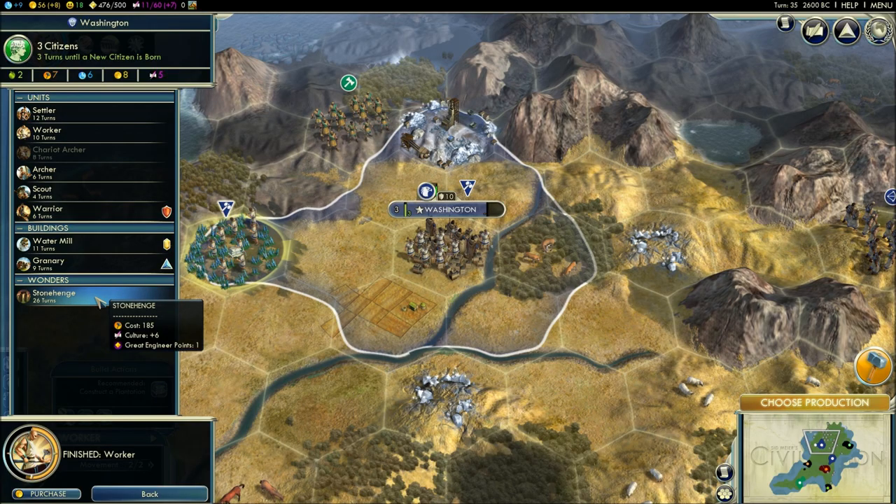Wonders are another type of building, except they're unique — only one wonder can be built anywhere in the world. If another civilization builds Stonehenge before I do, I can no longer build it. If two people are building the same wonder simultaneously, whoever finishes first gets it. Whoever doesn't finish it, the production hammers get converted into gold — and that's not great.